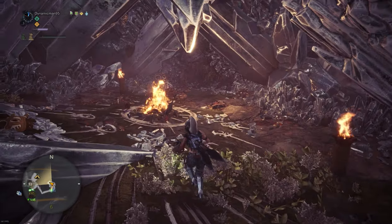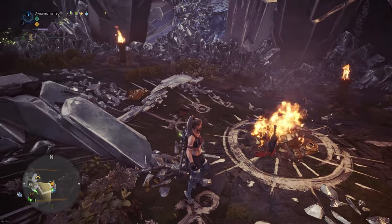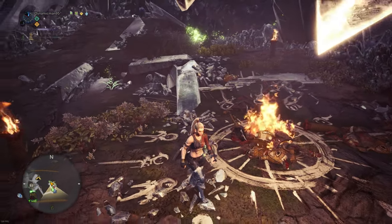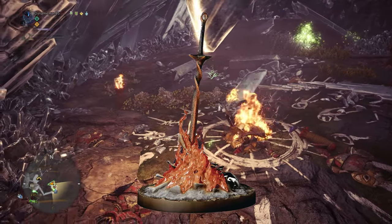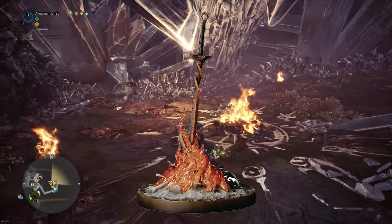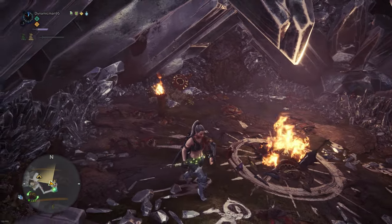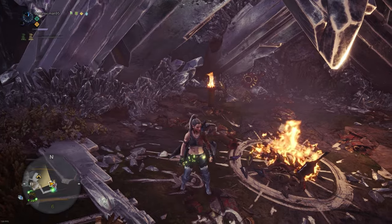This next one is a nod to Dark Souls. You can find a Gajalaka bonfire in an area of the Elder's Recess right next to the camp, and it very closely resembles the bonfires used in Dark Souls with its iconic sword stuck in the flames. Many of the Capcom studio devs that worked on Monster Hunter also worked on Dark Souls, so it's a nice little homage to that.